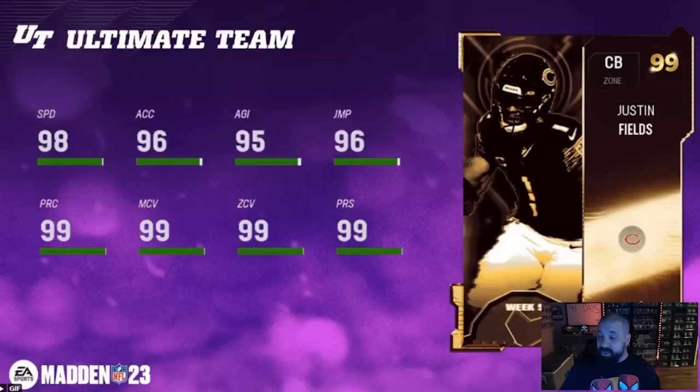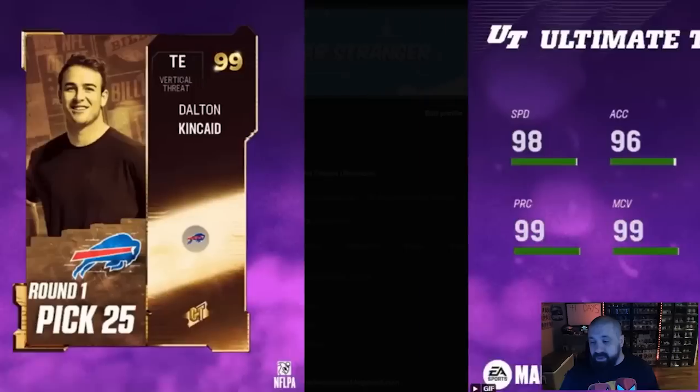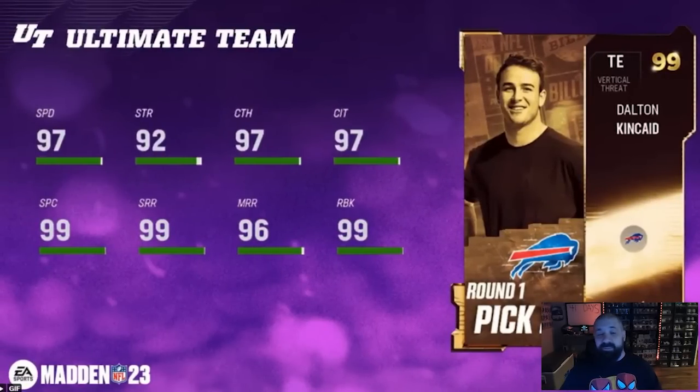Next, a quarterback getting a cornerback card: Justin Fields. This one looks pretty good — 99 man, zone, press, and play recognition, agility and jumping, acceleration in the mid-90s, and 98 speed, easily upgradeable to 99. Looks like a fairly good card, not sure what the price will be.